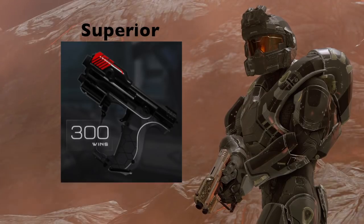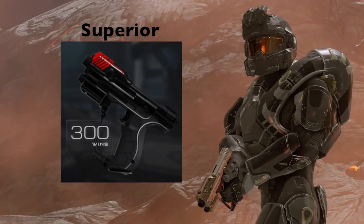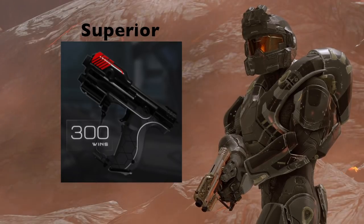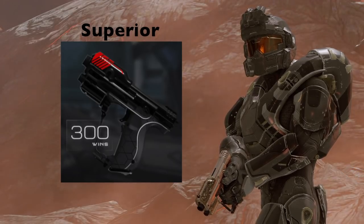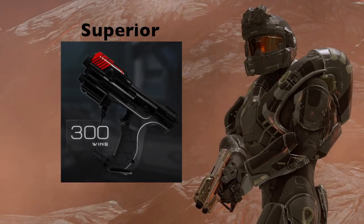The next one is called the Superior Target Master Magnum skin. You get it at 300 wins. This one is probably my favorite — it just looks completely badass. I really like the metallic black color on it and also the red decals on the front of the weapon.